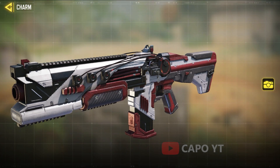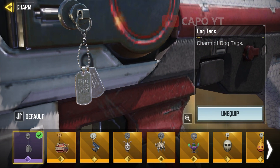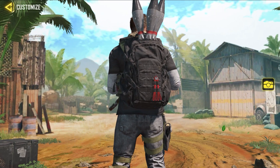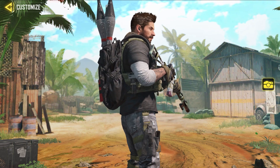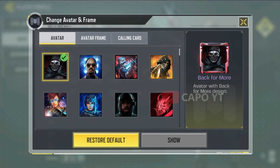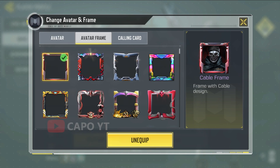In the battle pass world we also get all the epic items. We get a charm called 'Dog Tags,' which simply shows some dog tags — not a great charm, but it's in the battle pass so you get it. We also have a backpack called 'Spare Shells' — this is the very first time this type of backpack came out. The final two items are the Maize avatar called 'Back for More' and an animated frame called 'Cable Frame.'